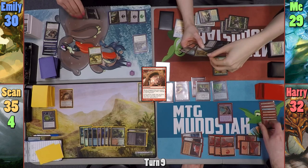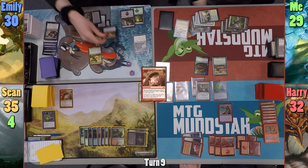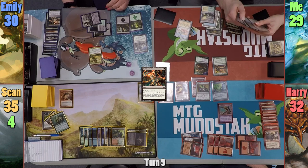At the end of Sean's turn, Emily exiles my Harmonic Sliver with Farika, giving me a green and black deathtouch Enchantment Snake. On her upkeep, Emily has Harry discard a card and he bins Skirk Prospector. Emily then casts Delirium's Gains, forcing everyone to discard three cards, and passes.